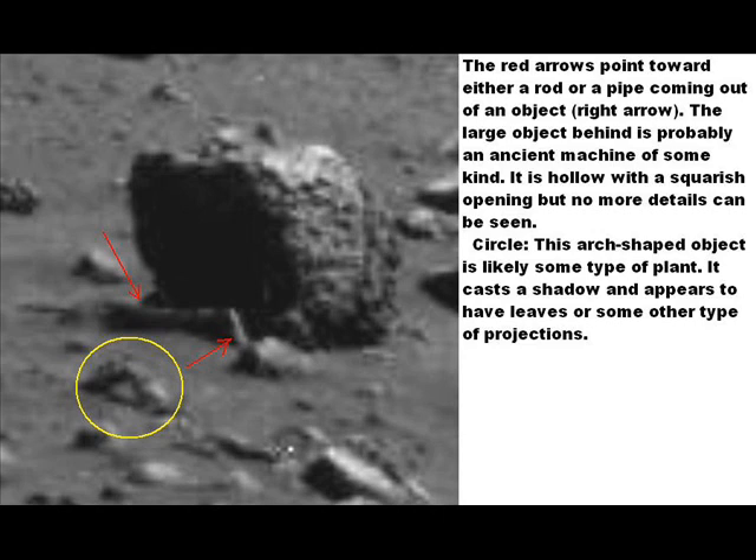We have a couple of objects in our final plate which are really remarkable. If you look at the red arrows, there's an object sitting at the right red arrow, and then we see what is probably a pipe coming out of it. It goes up angularly and then goes across. I'm assuming this is some kind of a pipe or a rod. The big object behind it is hollow, looks fairly well-formed, probably not natural — though I can't tell for sure.